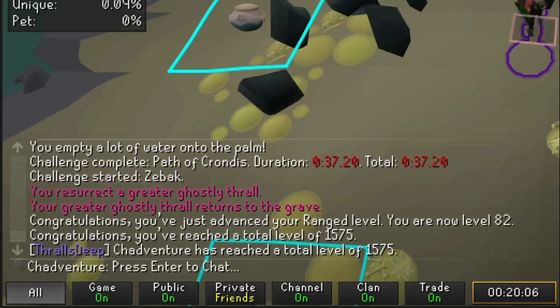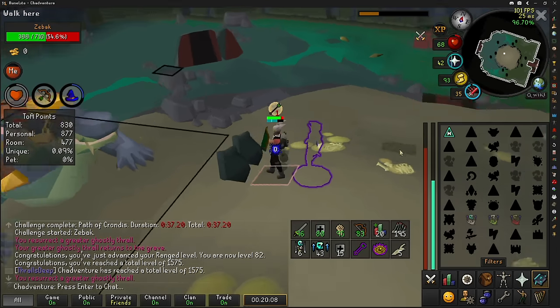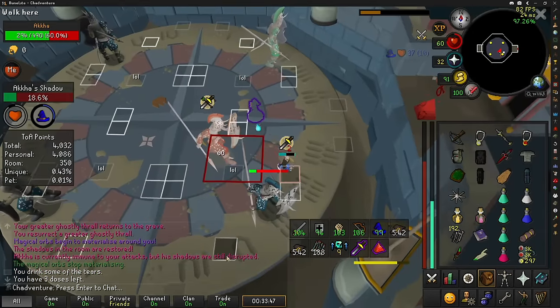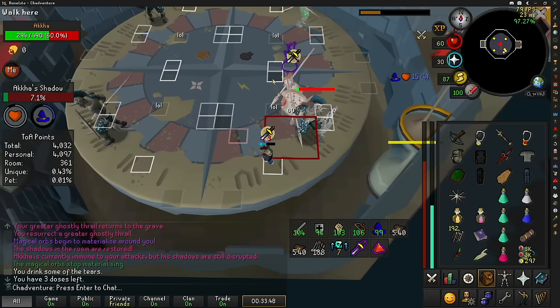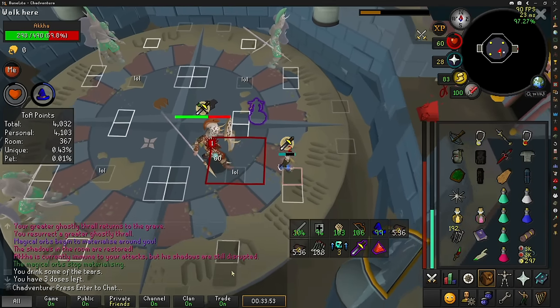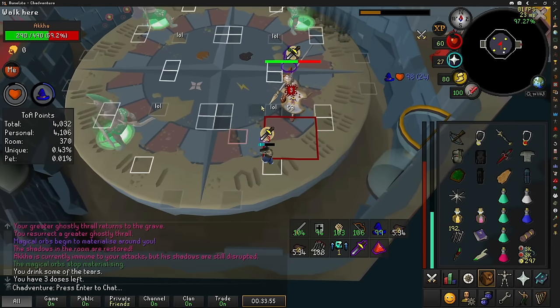82 range and 1,575 total level — we are a true POG champion now. With Thralls and the Mage Arena Cape, we meet the DPS check on Akkha's shadows any day of the week. Well, at least in a 50 invocation raid — we'll see how it goes at higher invocations.